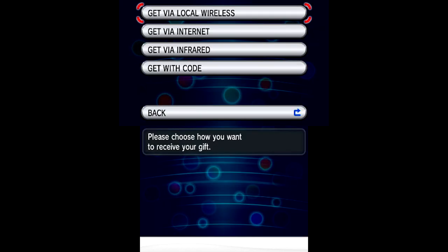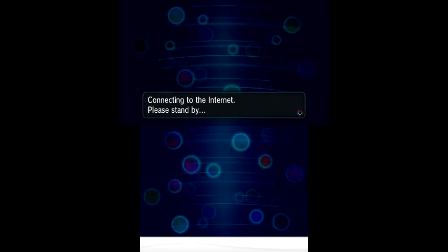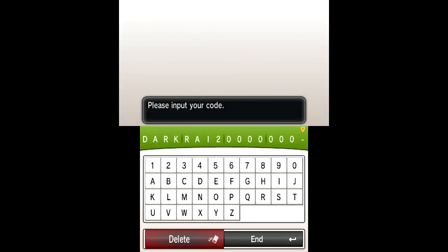To do this, go to Receive Gift, Get With Code, connect to the internet, and for this one you need to type 2016HOOPA. This is available for Pokemon X, Y, Omega Ruby, and Alpha Sapphire. This code lasts until Sunday, so I recommend you get this right now — I really mean it. This ends on Sunday and I don't want people complaining that my code doesn't work — newsflash, it doesn't work because you did it too late.